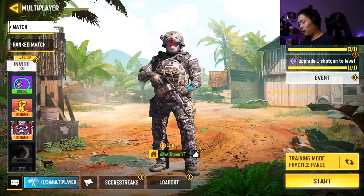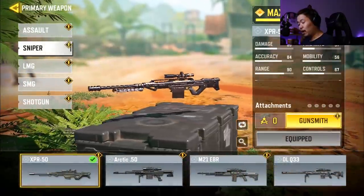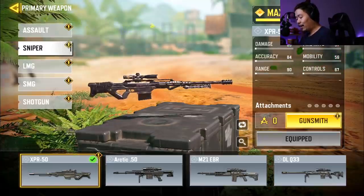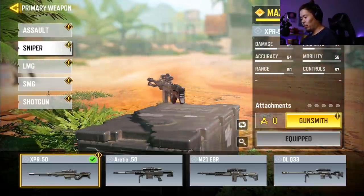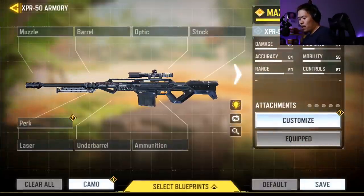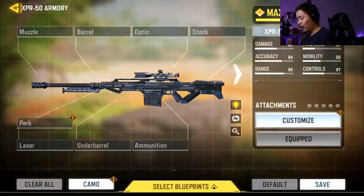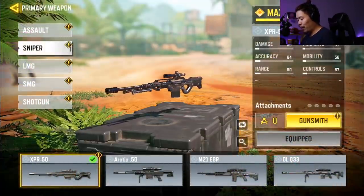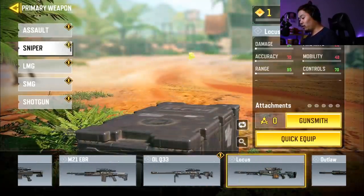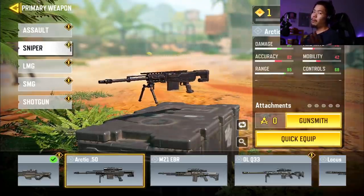Now we're going to talk about snipers. Headshot multipliers — first of all you have to actually hit those shots. The XBR and the M21 EBR are enemy guns that are not going to be overpowered. Yes, the XBR has Stopping Power so it'll be better than the M21 EBR, but in my opinion neither will be great. When you look at what you can do with the Gunsmith, a fast ADS build just really wasn't worth it. The M21 EBR doesn't have Stopping Power either, so why would you use it?